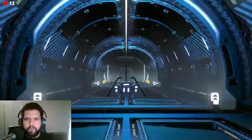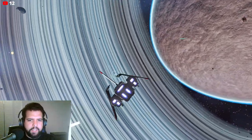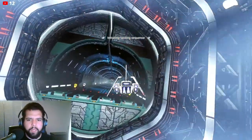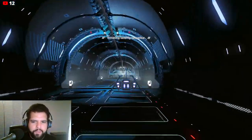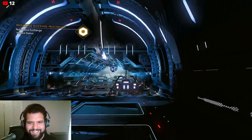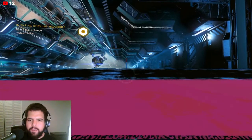What I've noticed in different footage is that different space stations have different entrances. This one has like an arched entrance and there's different styles as well. It's like a teepee. That's dope.